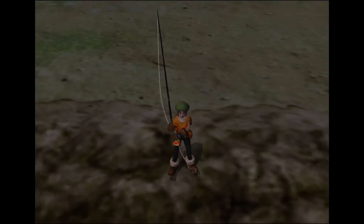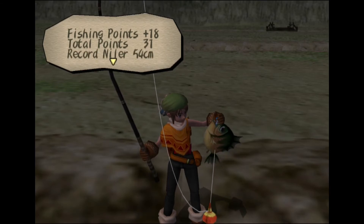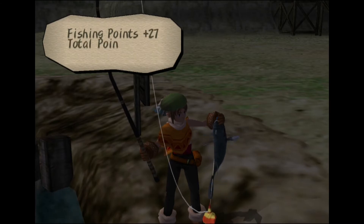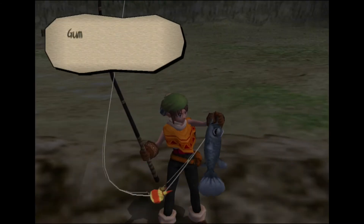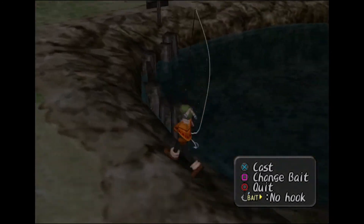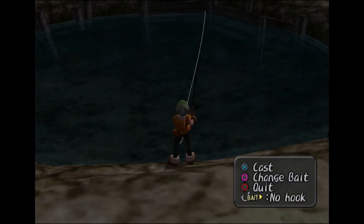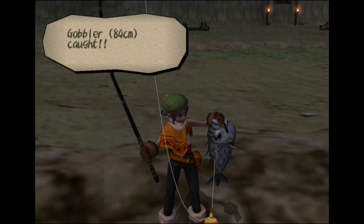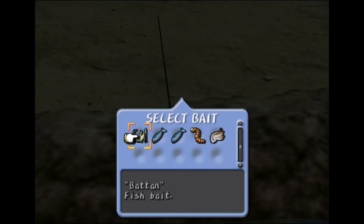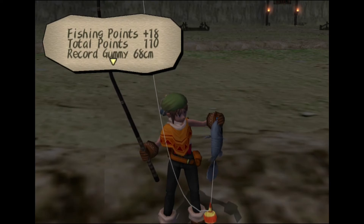Let's do this a couple more times. A Nylur at 54 centimeters — fishing points plus 18, total 31. A big gummy at 90 centimeters — plus 27 points. Another big one at 80 centimeters — plus 23 points, total 81. I can get fish to respawn by exiting and re-entering. A Gobbler at 84 centimeters — fishing points plus 11. I've used up all my prickly bait, switching to baton. A gummy at 68 centimeters — plus 18 points. I now have over 100 points, which is mainly what I was aiming for.